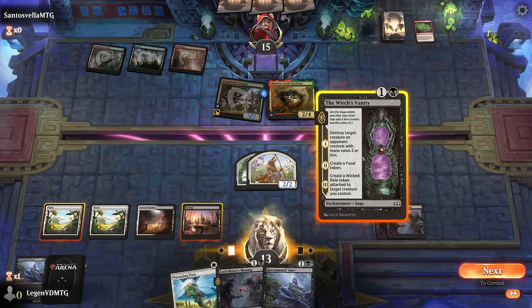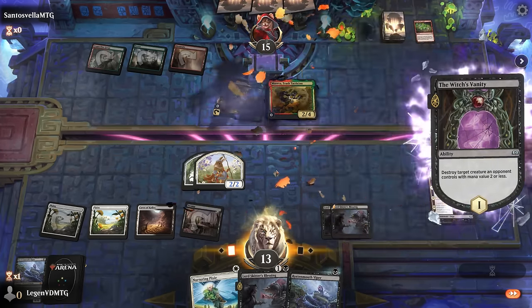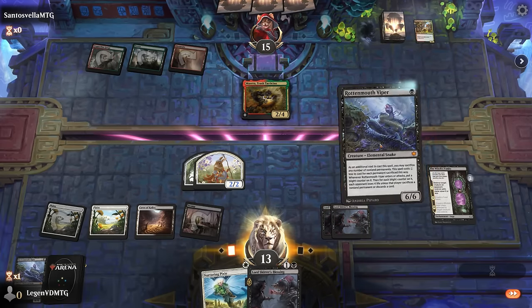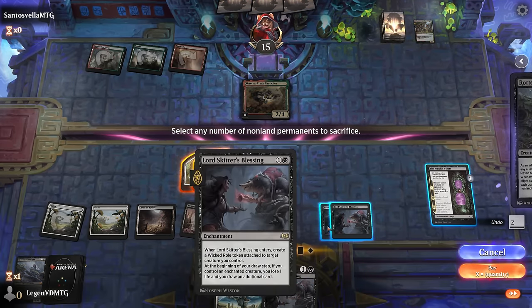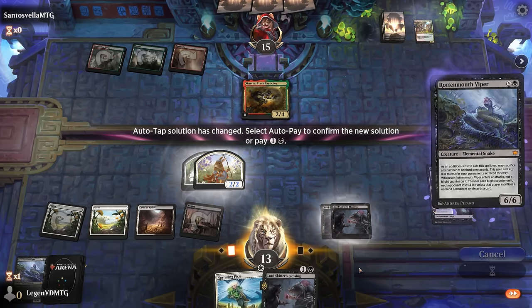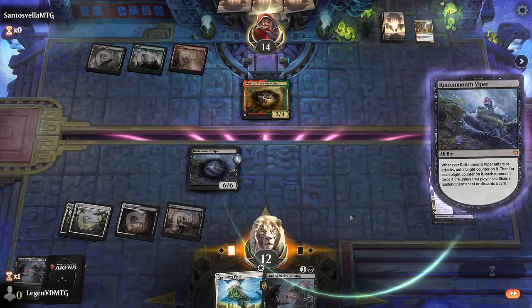Vanity — take out the Mentor. Then I can play Viper for one mana if I sacrifice most of my things, or make it two mana and keep Vanity on the battlefield since we have another Lord Skater's Blessing incoming, and Vanity I can also pick up with a Pixie for value. There's the second Viper — let's see if they can deal with it. I could have opted to just play Viper and immediately enchant it to make it a 7/7 this time.